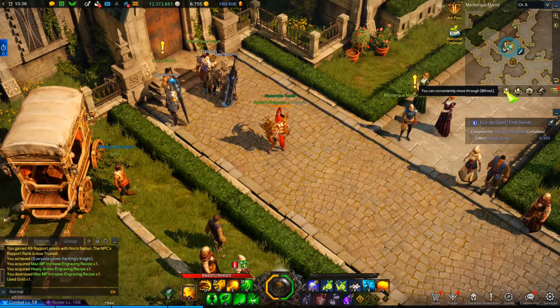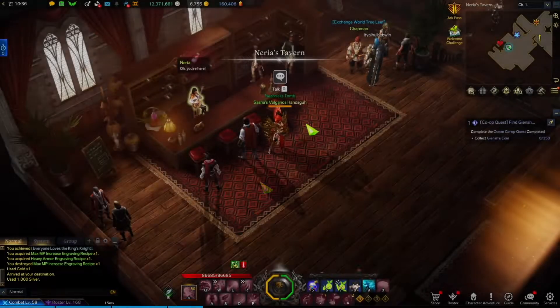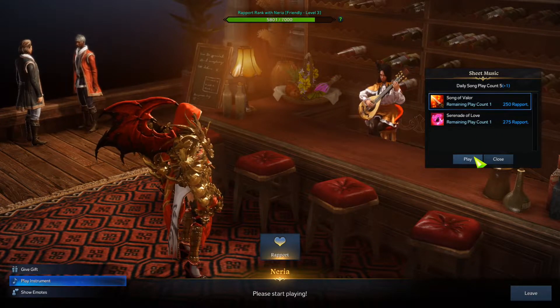Rapport is basically just building up your relationship and trust with someone. In Lost Ark you do this by using songs, emotes, and gifts that the NPC likes. As an example, here's my scrapper doing one of her daily rapports.